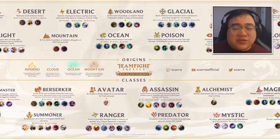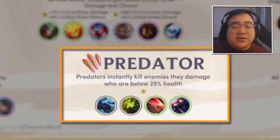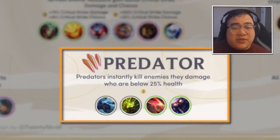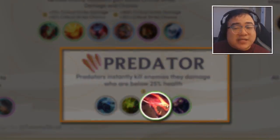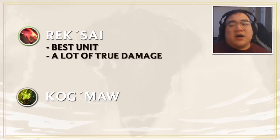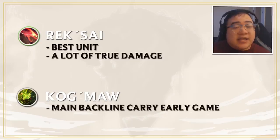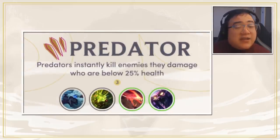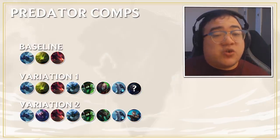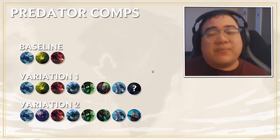The first composition, and one you'll see the most, is Predator. Predator right now opens with four units: Skarner, Warwick, Rek'Sai, and Kog'Maw. The MVP units are Rek'Sai and Kog'Maw. This is what the in-game comp looks like, and these are two different variations of an in-game Predator comp.